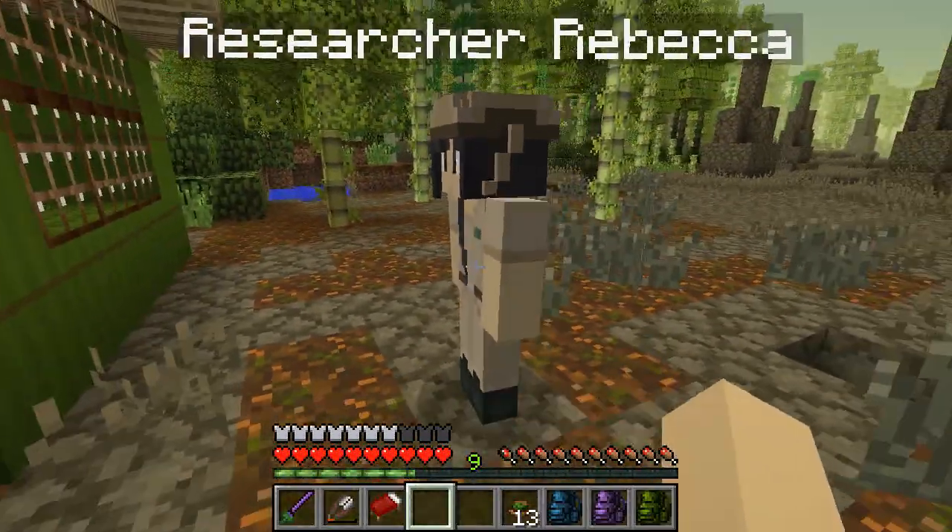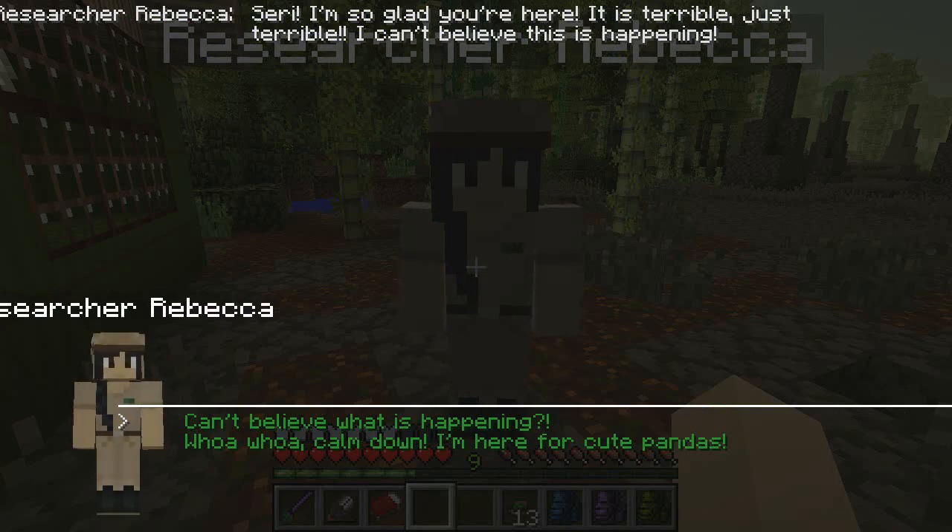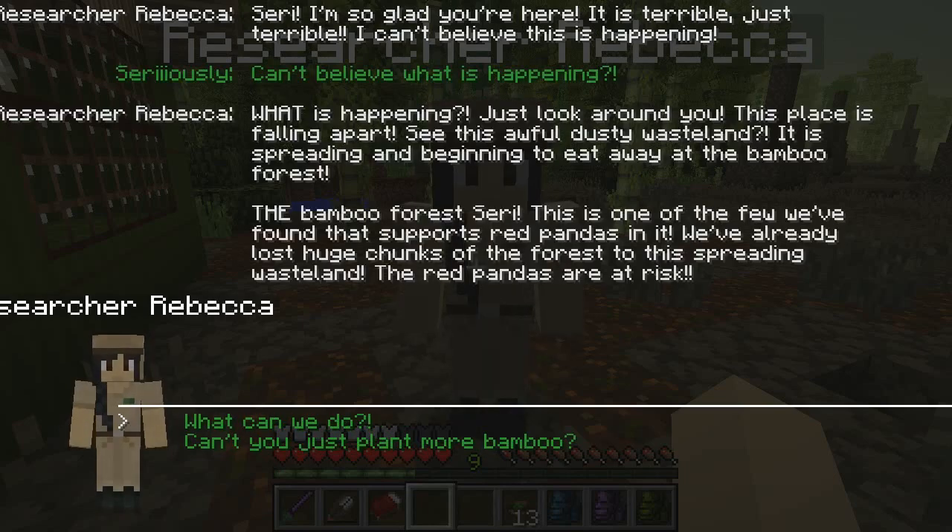Rebecca! It's so good to see you — you sent a really frantic note. How are you doing? 'Siri, I'm so glad you're here, it's terrible!' What's happening? I'm not seeing any fire or poachers. 'Just look around — this awful dusty wasteland is spreading and beginning to eat away at the bamboo forest. We already lost huge chunks of the forest to this spreading wasteland; the red pandas are at risk!' Can we just plant more bamboo to hold it at bay?